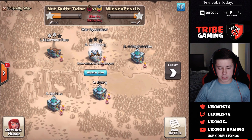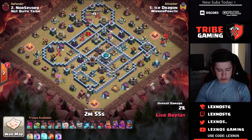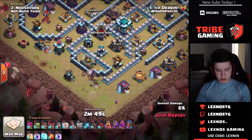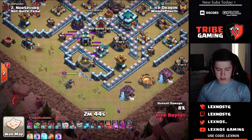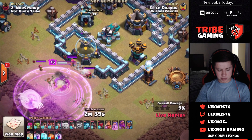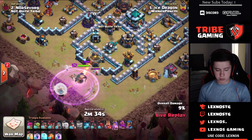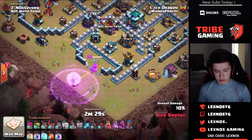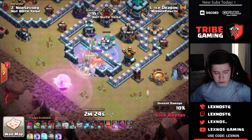Wiener Pencils in with their next attack — let's see if they can get a triple and tie it up on stars. Starting off with a yeti over here at 7:30. Early wall breaker with some funnel troops over at 6 — looks like a queen charge into the scattershot compartment. There is a headhunter in that CC — he decides not to drop the poison, goes for the rage instead. Could still be a lava hound in there too.